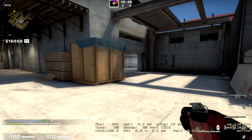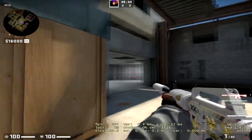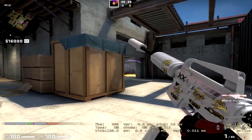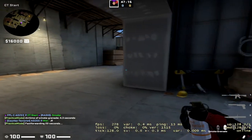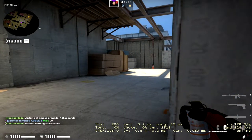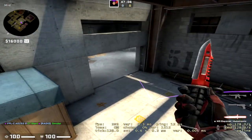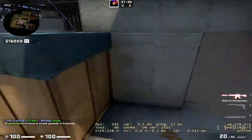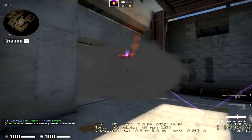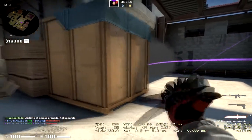For mid nades: this little bit of wall is on an angle, so you can throw your molotov on it and it'll bounce back to molly off mid and stop fast rushes. If you're playing mid and don't want to be aggressive, you can smoke mid — just stand in the corner, aim just below the dark line on the box, and jump throw. That smokes off the bottom of mid. You can then molly where the smoke is to set up a nice defensive mid setup.